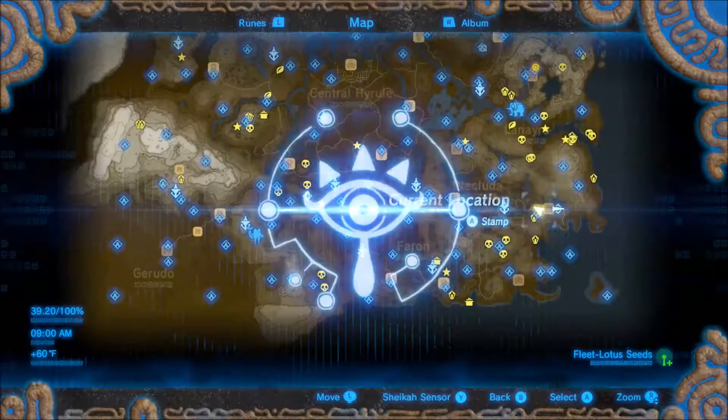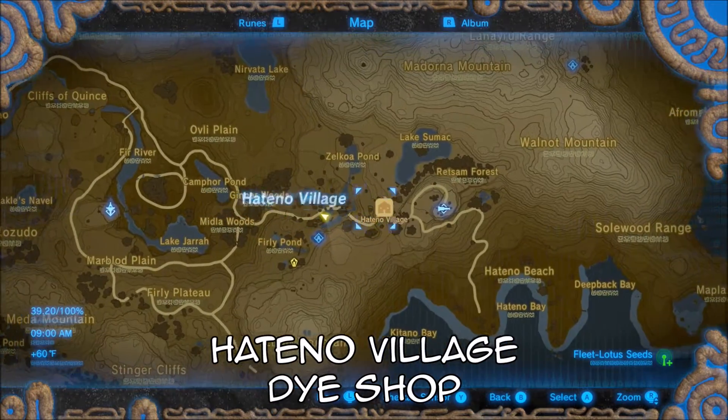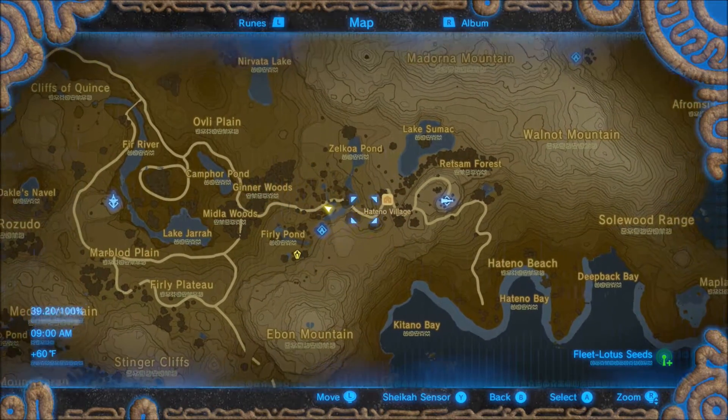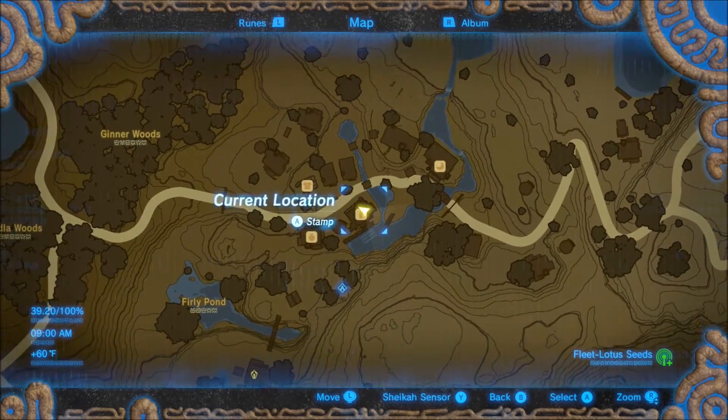ChaseMonkey back again with another video. If you guys did not know, you can dye your armor in this game. The way you do that is you go to Hatino Village. And as you zoom in and get the icons for what's in the town, you can see there is a dye shop.